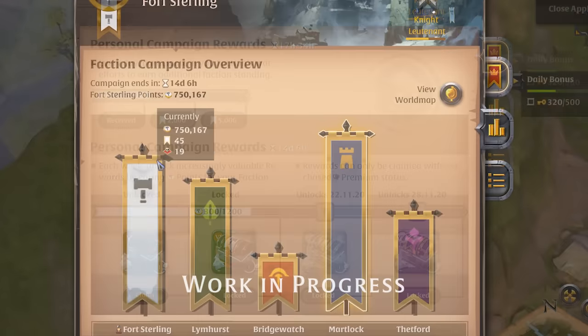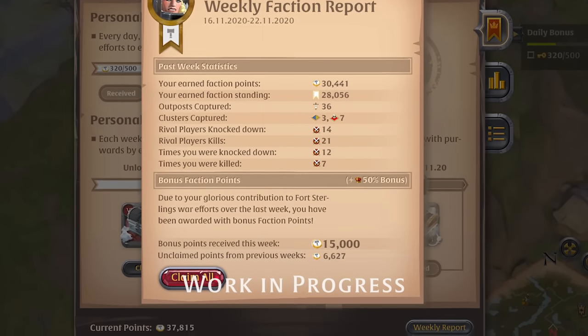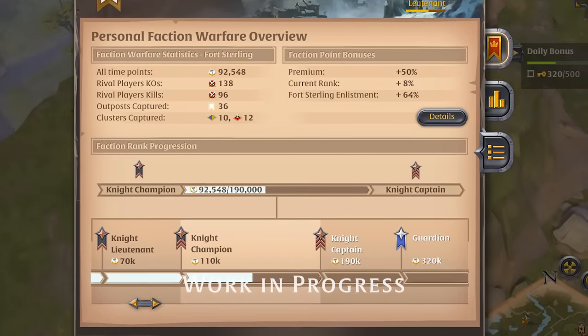From here you can see which Faction is currently winning, your scores and weekly reports, you can see which Faction is offering rewards for joining them, and most importantly the status of your personal Faction campaign as well as your rank.